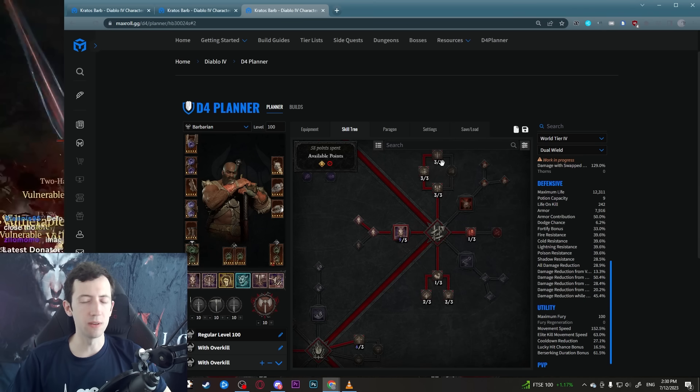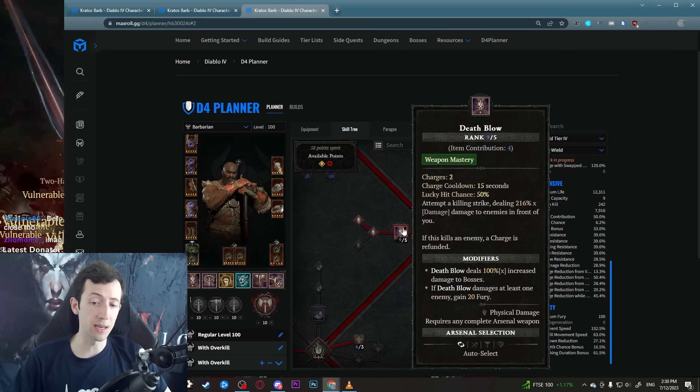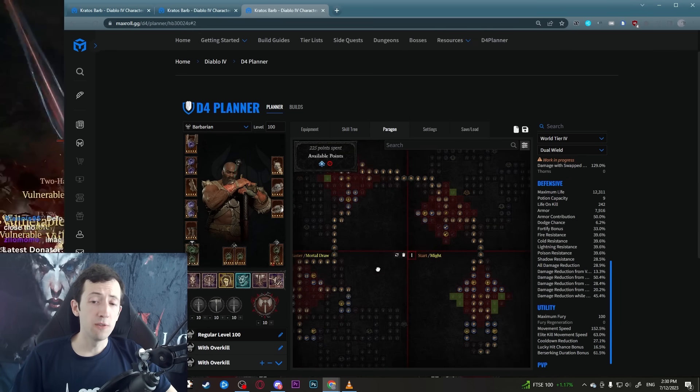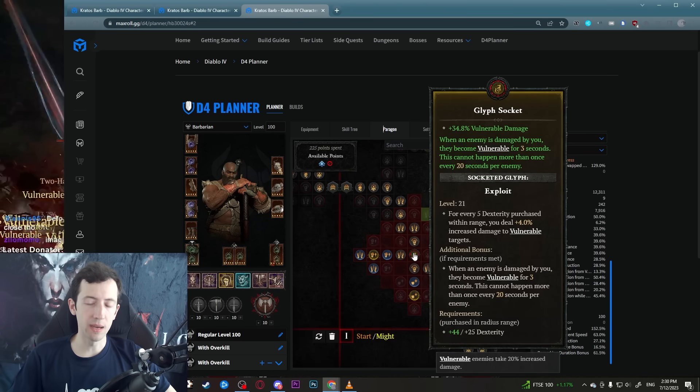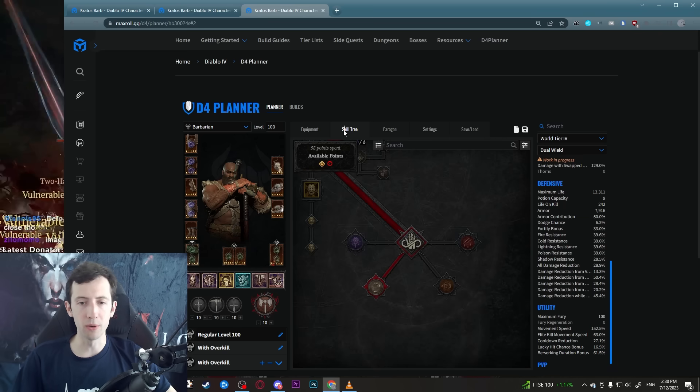Then there's Expose Vulnerability — this is a really powerful passive. It allows you to make enemies vulnerable after using a weapon mastery skill followed by a core skill. So Deathblow is our weapon mastery skill and Upheaval is our core skill. Effectively you can do the combo Deathblow then Upheaval and make enemies vulnerable for three seconds. Combined with the Exploit glyph, which comes online really early, you get 3 seconds of vulnerable for free. You do one Upheaval into a pack, everything is vulnerable, and if those three seconds aren't enough you Deathblow around a bit and Upheaval again.